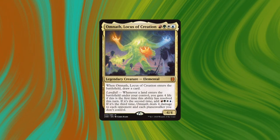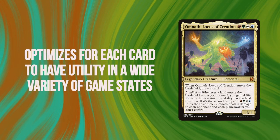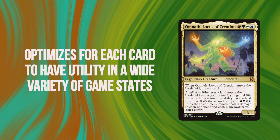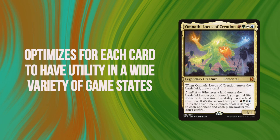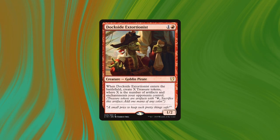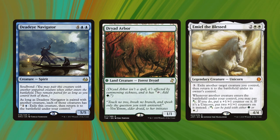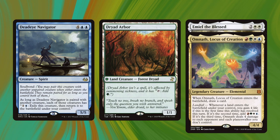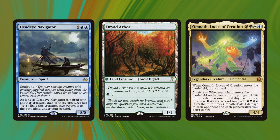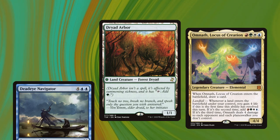Omnath Locus of Creation is a four-color good stuff deck. It optimizes above all individual card quality in order to get the most potential out of our deck. The main winning strategy is to create infinite mana with Dockside and either Deadeye Navigator or Emiel the Blessed, and then use that to flicker Dryad Arbor three times to trigger Omnath three times, then reset Omnath by flickering Omnath, and doing that until your opponents are dead.